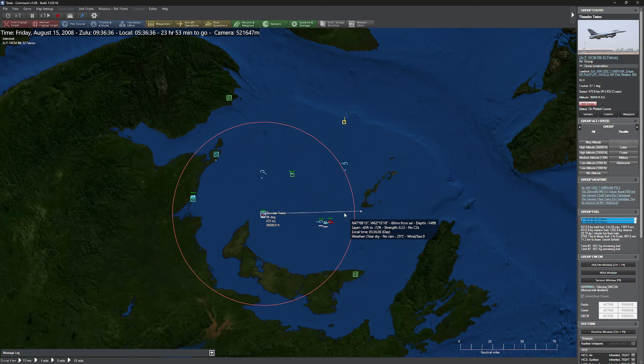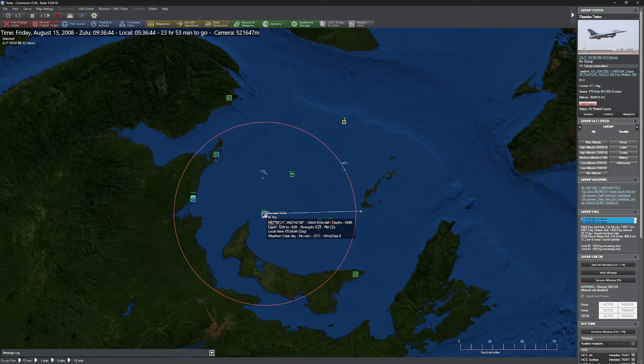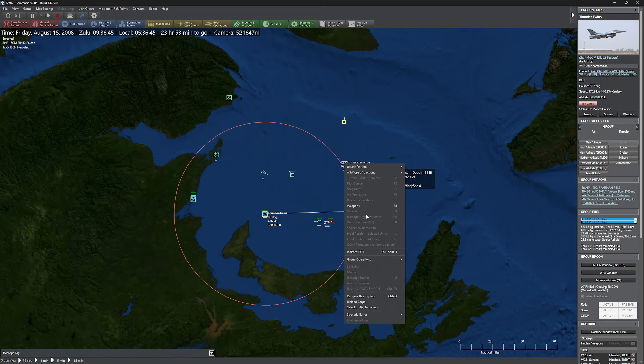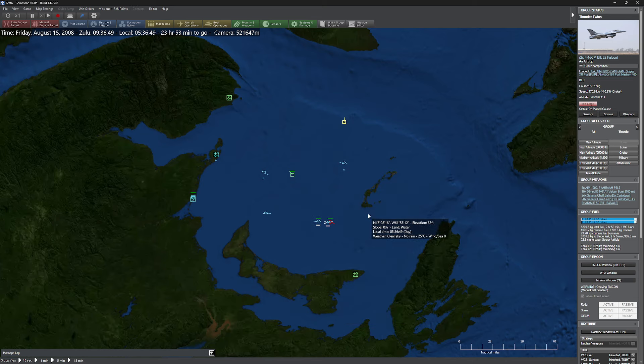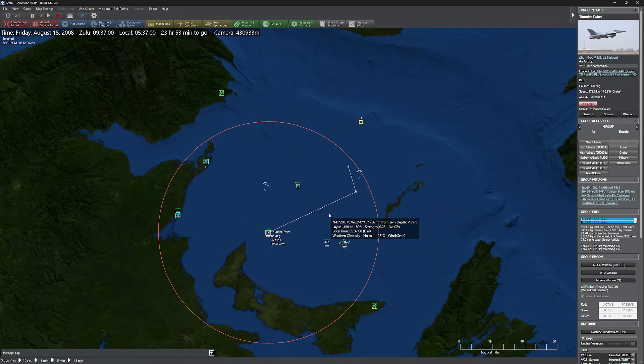What happens when you try to intercept an allied unit? I'm going to grab my Thunder Twins, shift right-click on the C-130 Hercules, and you'll notice there are no options here for my interceptor. That's simply not possible because it is an allied unit. If I wanted them to follow this unit around, I would have to actually bind everything and set it up to control it that way.